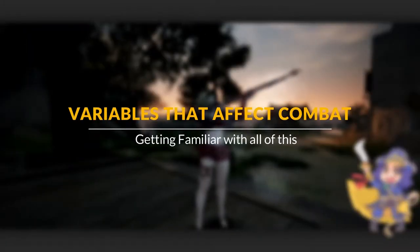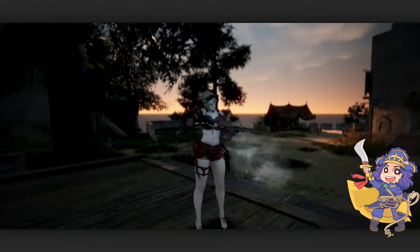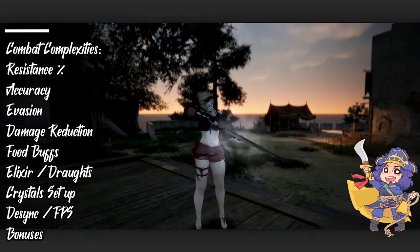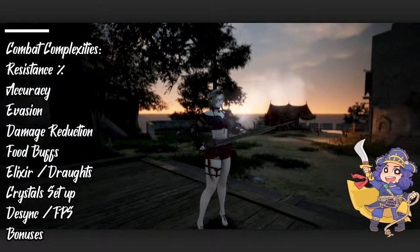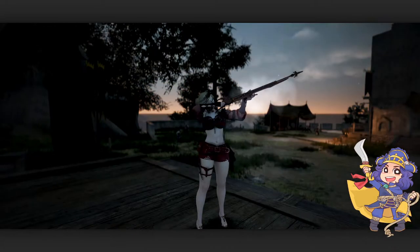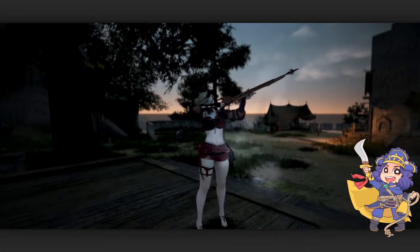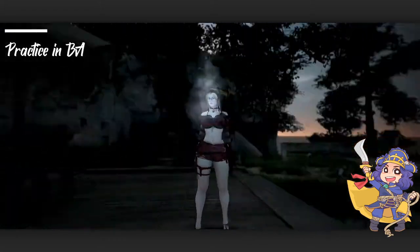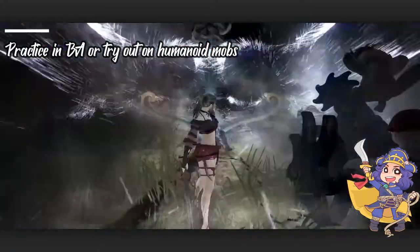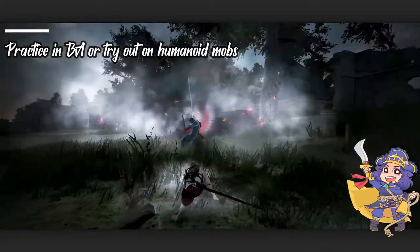So those are the basics for the debuffs, buffs, and CCs. There's still a lot of things you can explore here, as there are a lot of variants and things that could affect combat, especially for PvE and PvP. Certain people have different skill sets and some monsters have resistances that cannot be applied with CCs. What I would suggest is that you venture out to the battle arena, practice your skills to get familiar with what applies to what, and then go from there, as this will really help you have optimal gains and be able to fight other players.